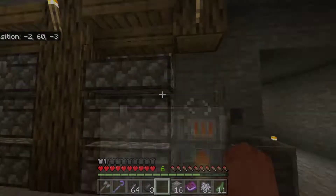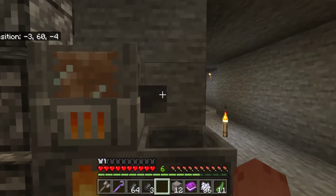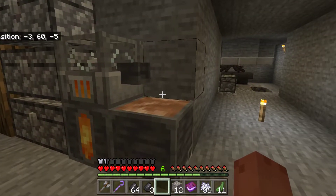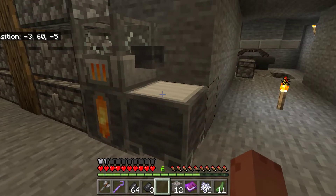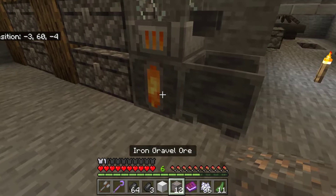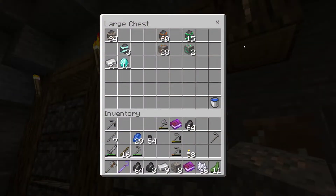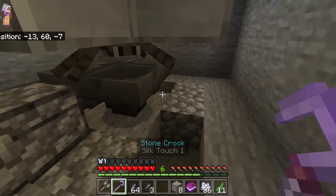That's what you need to do with it. And you do the same with this — one, two, three, four — shift click and it goes into there. Let that cool and then you get nine of the things. One, two, three, four — put that in there, get that and put that back in there.